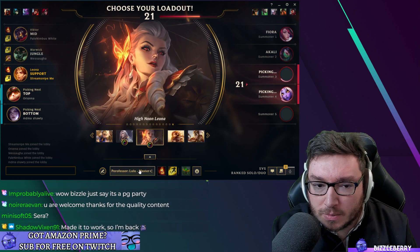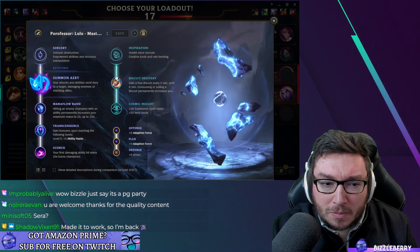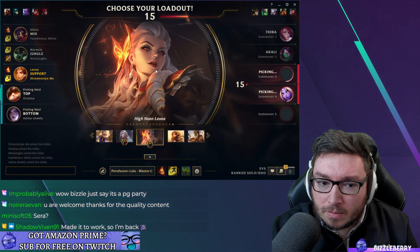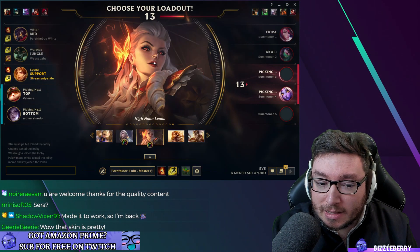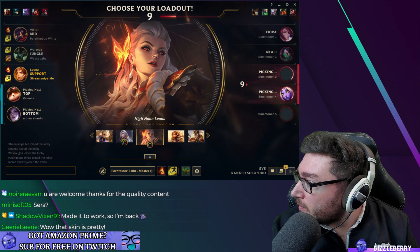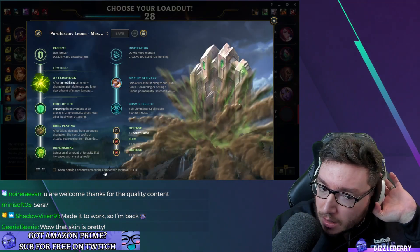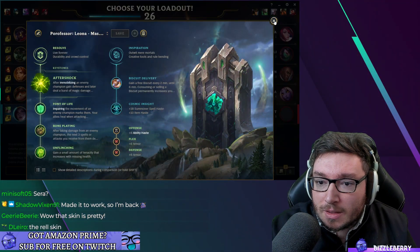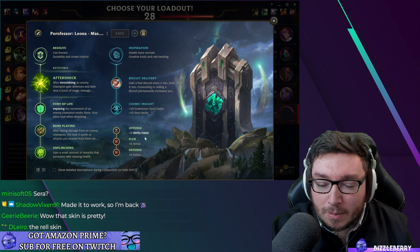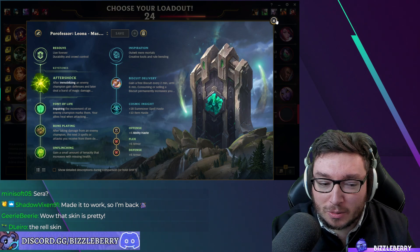Unfortunately I don't have Chromas for this, but I haven't actually seen this skin before. I know a lot of people were hyped about it for two reasons. Leona getting another Legendary skin kind of annoyed people. But also she rides a horse — there's another champion that plays support with a horse but is kind of forgotten about. So apparently this is like Rell 2.0 or something.